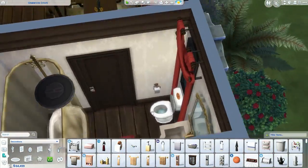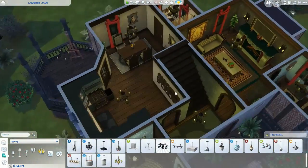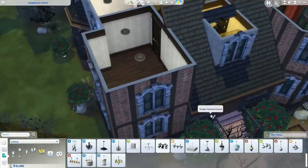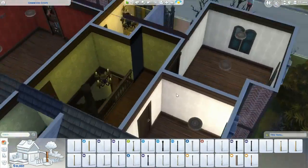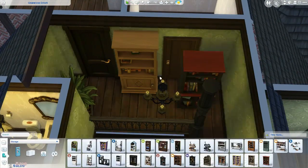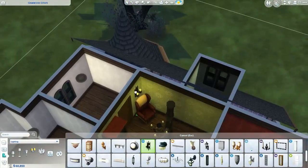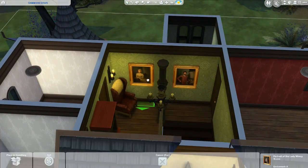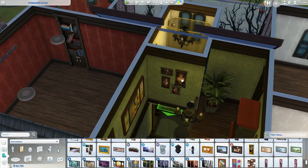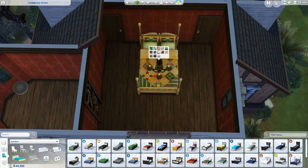The downstairs bathroom door kept switching to wallpaper, which is reminiscent of the Sims 3 bug where walls cover doors and you have to replace them. Only that one door did it — none of the others. The landing area upstairs turned out really well — I usually hate doing landing areas but I love this one. I also love that chair from Cats and Dogs. I thought about making a little nook area upstairs but decided against it — you can always take that wall down if you have ideas for it.